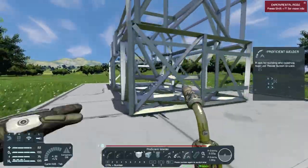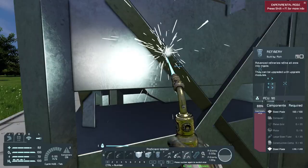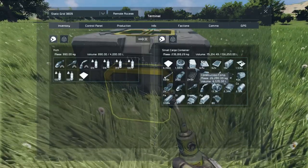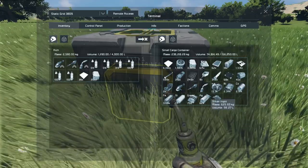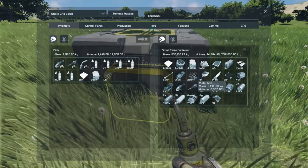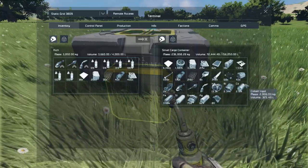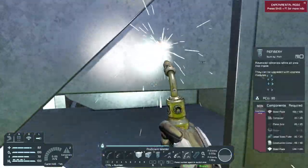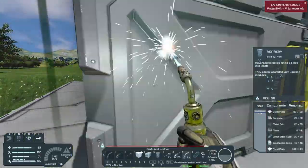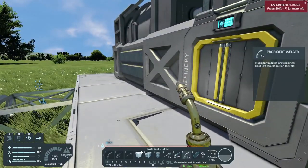We're going to need a lot of steel plates for that refinery. Next thing we need is construction components, large motor, grade computer. I also need large steel tubes and motors. All right, there we go — there's a refinery, probably the most costly item we have to build today.